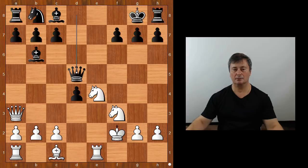White just lost the Bishop. Was this a blunder, or perhaps the player with the white pieces had something in mind? Please pause and find the best move for White in this position.